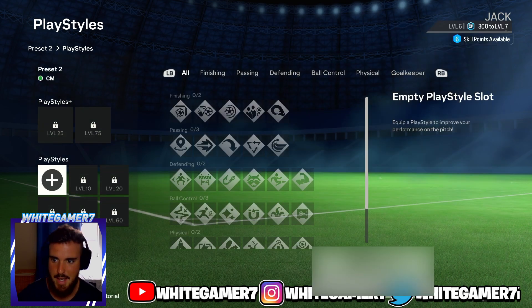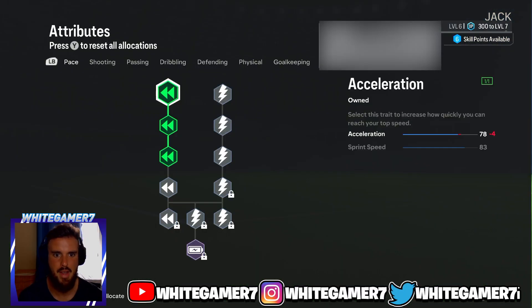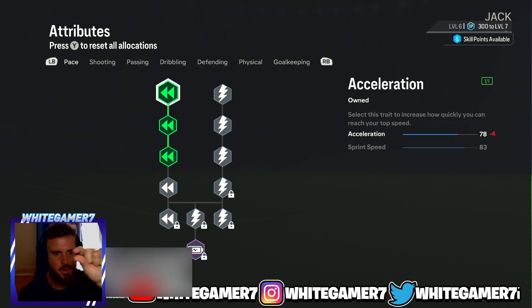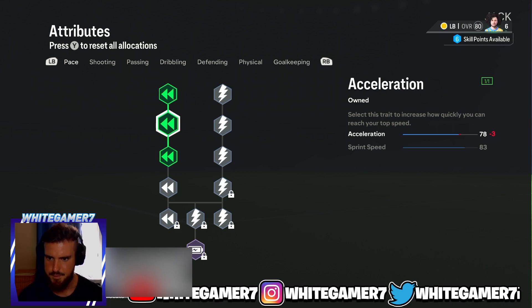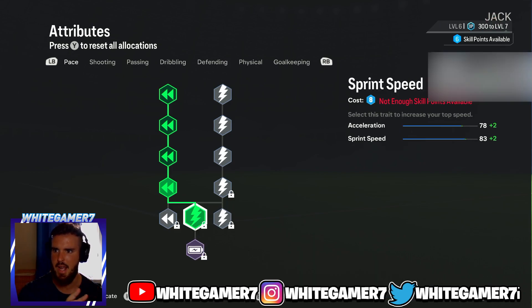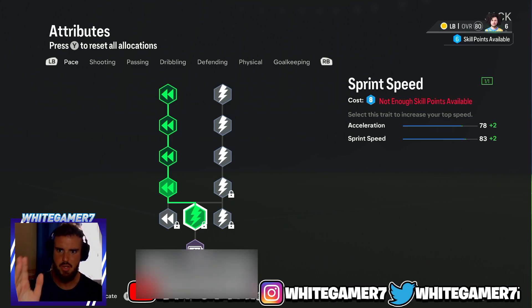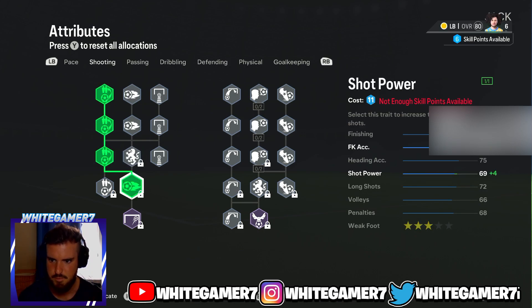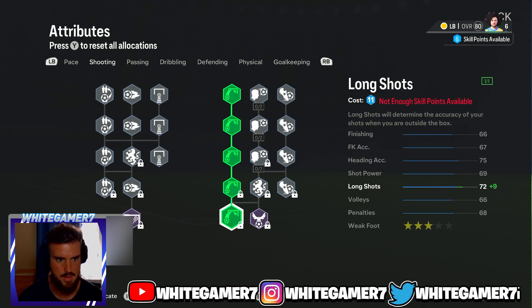Those are the Play Styles. Now we have the Skill Tree. Certain things have changed — it looks similar to last year but it's now green instead of orange, the text is a little different, and the blue bars are thinner. The layout is rearranged: Pace is now first on the left instead of the right. You have Pace, Shooting, Passing, Dribbling, Defending, Physical, and Keeper — more organized.